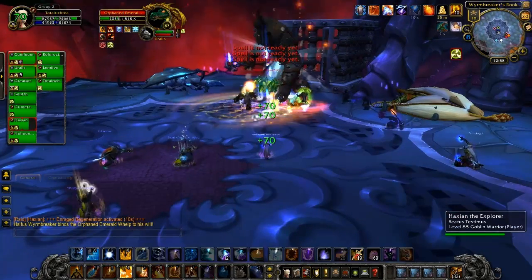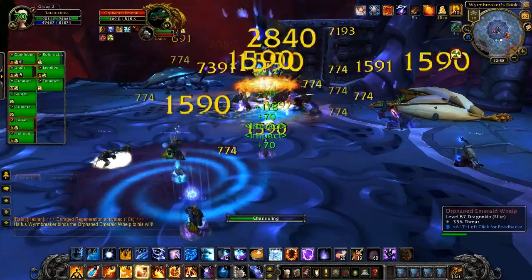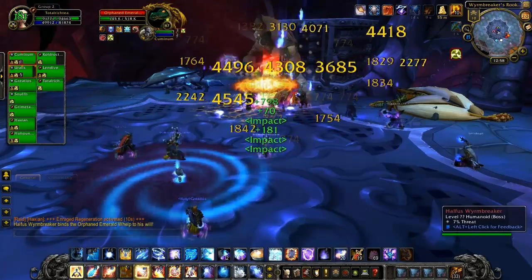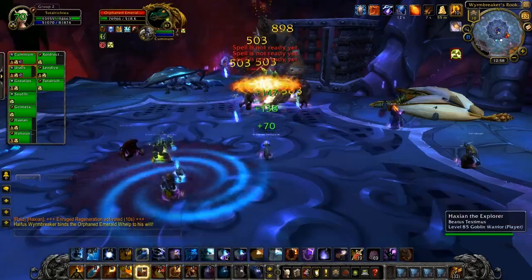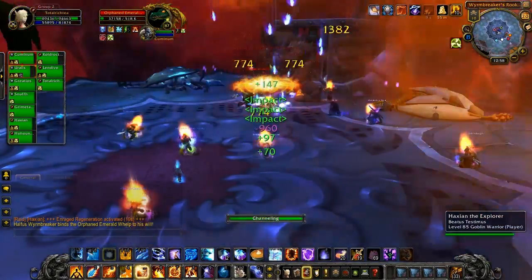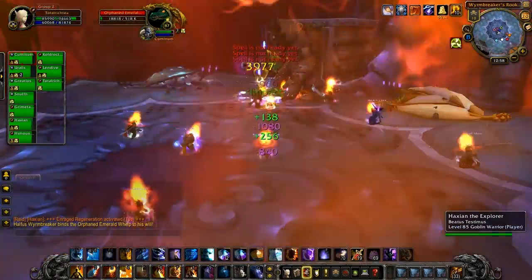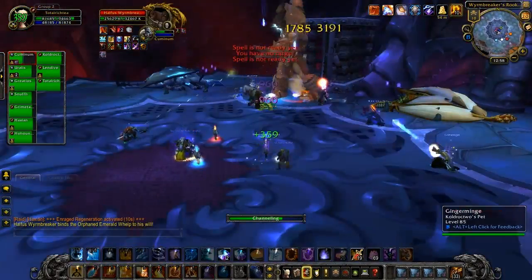Spread your ignites and living bomb to as many targets as possible. Drop a blast wave in there when you can — I wouldn't bother spamming flamestrike; it's not a particularly effective AoE and it's way too expensive to spam anyway. Just get a blast wave down with improved flamestrike so you've got one ticking on them, then drop your blizzards. For other classes, use the most effective AoE you have without draining the hell out of your mana.